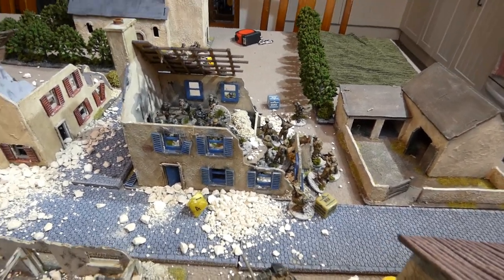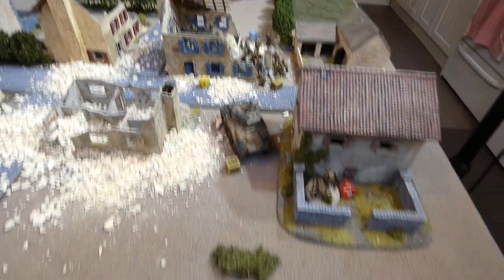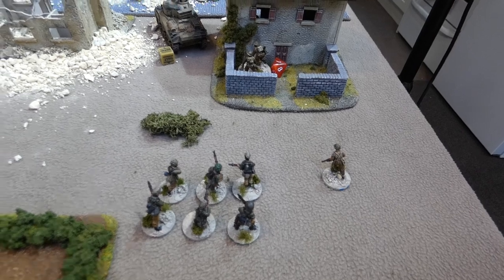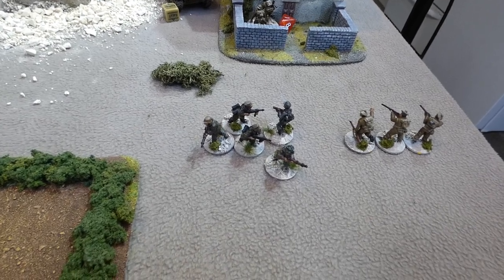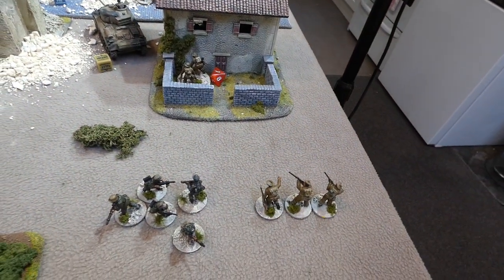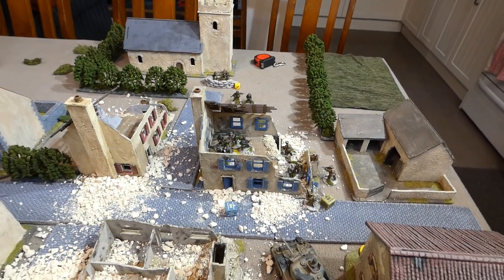Turn three: the British charged into the bottom floor of the building, and the Grenadiers running up the road charged into assault. The Grenadiers took six losses while the British only took one — the Grenadier squad is wiped out. The second Grenadier squad charged down from upstairs and inflicted three wounds on the British but lost five in return, so they too are destroyed. The British consolidate and capture the first objective.